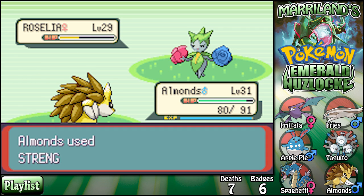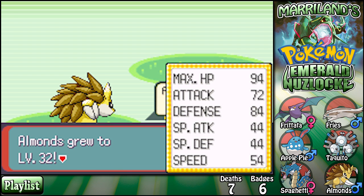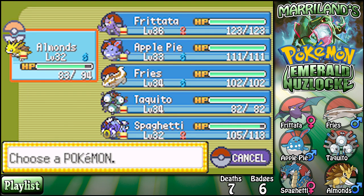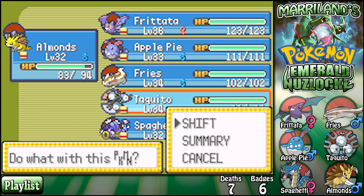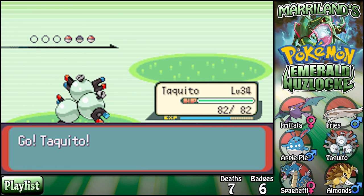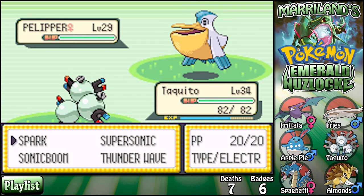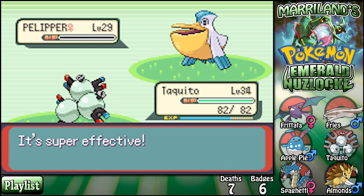Okay, I'm going to use Strength here — totally taking a gamble, I probably shouldn't have done that but it looked like it'd do enough damage. And Pelipper — why didn't you Baton Pass with a Pelipper? What's the matter with you, that would have been so much smarter! It's like: opponent uses Dig, I'm going to use Baton Pass, but I'll send out my thing that's not totally immune to Dig. Seems legit. Okay, let's spark this bird.